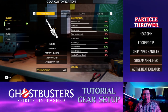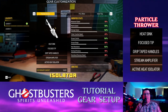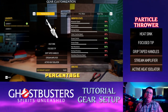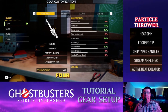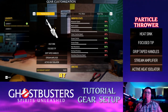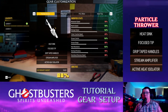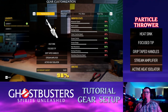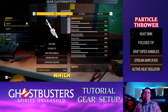For the thrower, I use Heat Sink, Focus Tip, Grip Tape Handles, Stream Amplifier, and Active Heat Isolator. It might have a slightly diminished percentage on some stats. The worst one is tether creation speed. The top four are: mantle speed, damage output at 140, stream control at 140, and heat resistance at 140. Range is at 80, venting efficiency at 90, knockback recovery speed at 80, and movement speed at 98 — so you have some wiggle room.